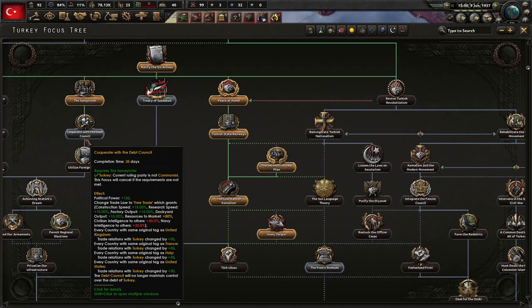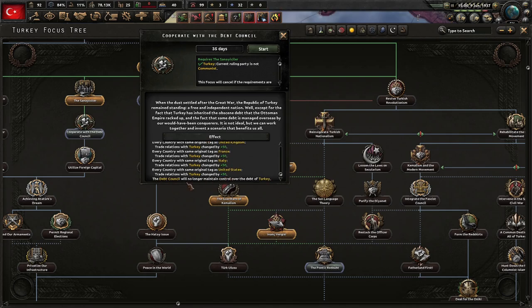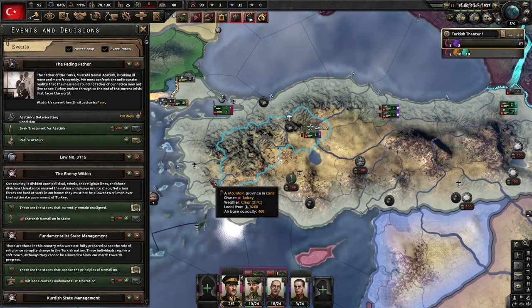When the dust settled after the Great War, the Republic of Turkey remains standing — a free and independent nation. Except Turkey has inherited the obscene debt that the Ottoman Empire racked up, managed overseas by those who conquered. It's not ideal, but we can work together to invent a scenario that benefits all of us. Free trade — every country with the original tag as the UK, France, Italy, U.S. — trade relations go up. The debt council will no longer maintain control over the debt of Turkey.